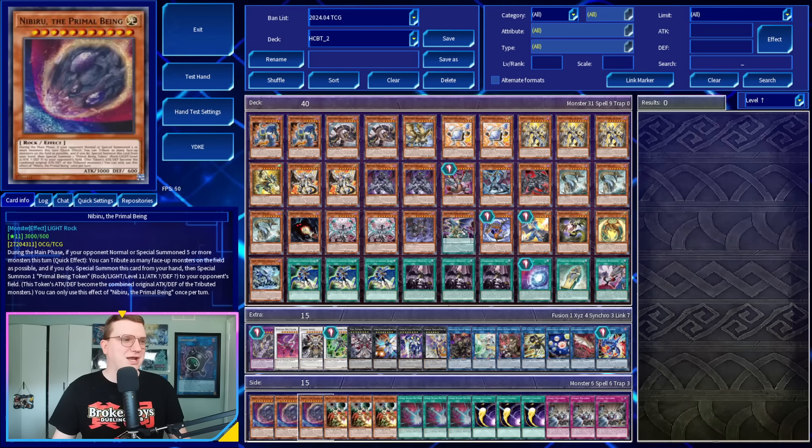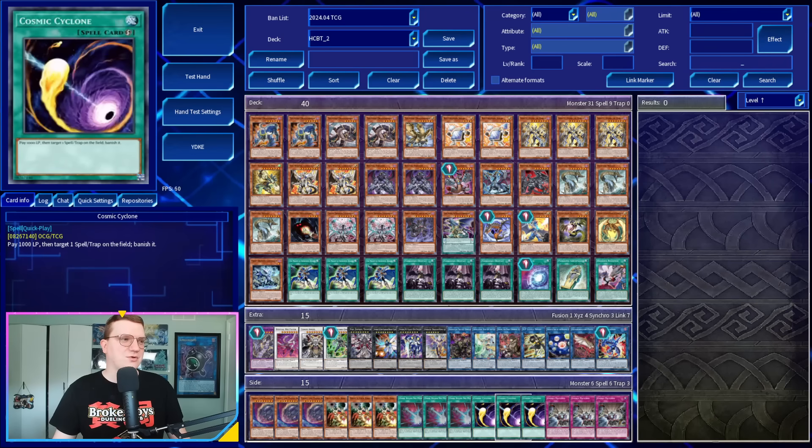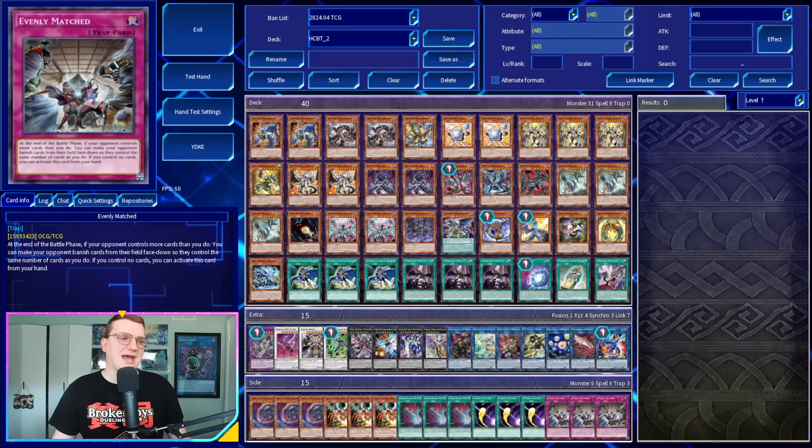In the side deck, we've got three copies of Nibiru, three copies of Droll and Lockbird, three Dark Ruler, three Cosmic, and three Evenly Matched. Gonna be honest, didn't think too much about the side when throwing this together. So with that, let's jump into the games.